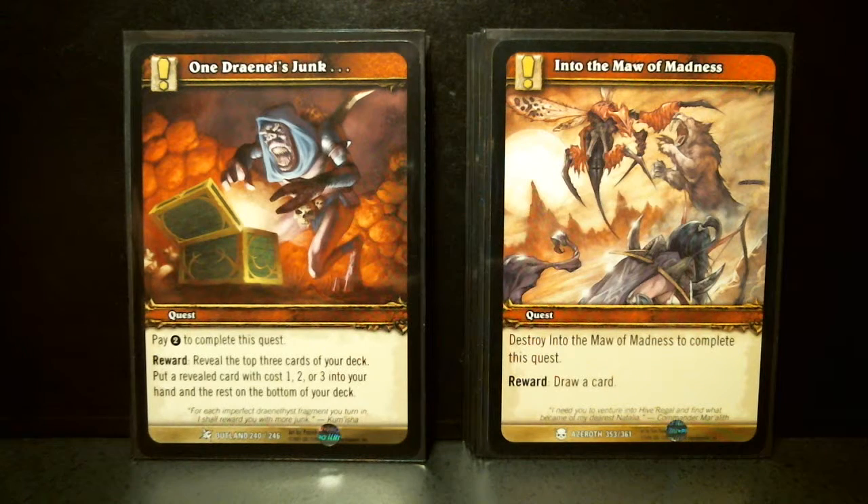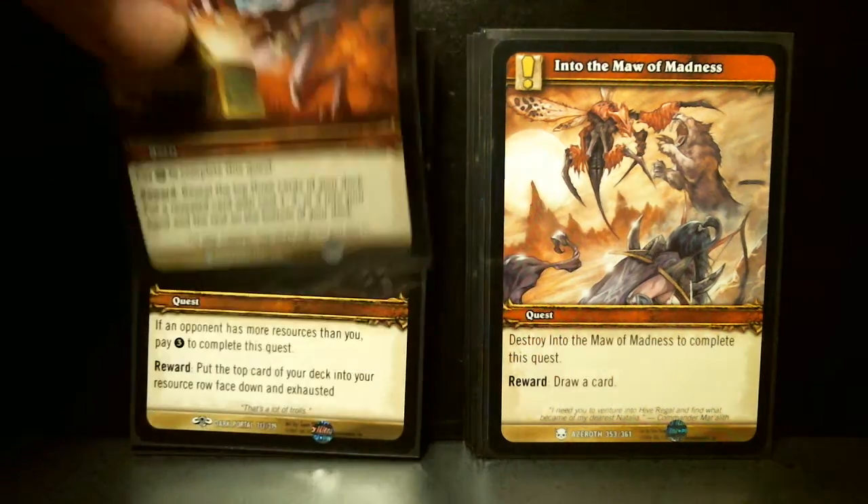One Drainies Junk: pay two, reveal the top three cards of your deck. Put a revealed card that costs one, two, or three into your hand, and the rest at the bottom of your deck.